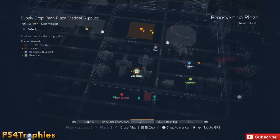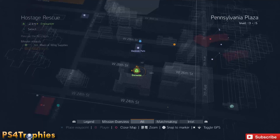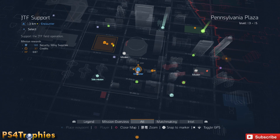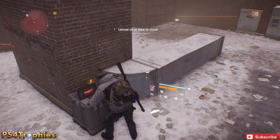To trigger it, you need to complete all side missions and encounters. Side missions are shown with these icons here, and encounters are these other icons — they'll say 'Encounter' underneath. However, they won't populate on your map unless you're close enough to their location.